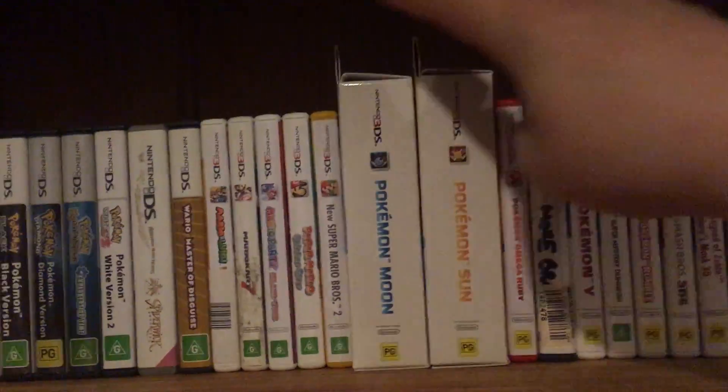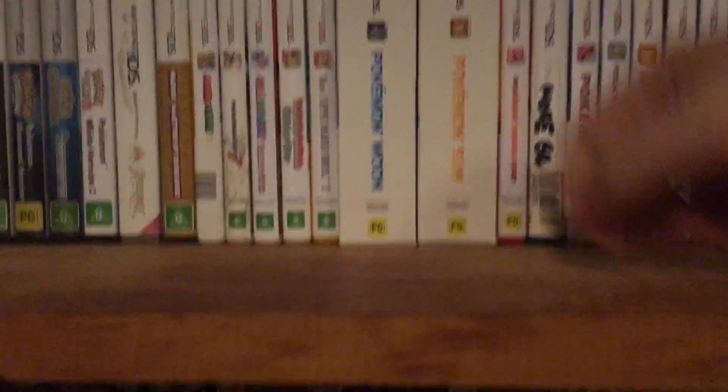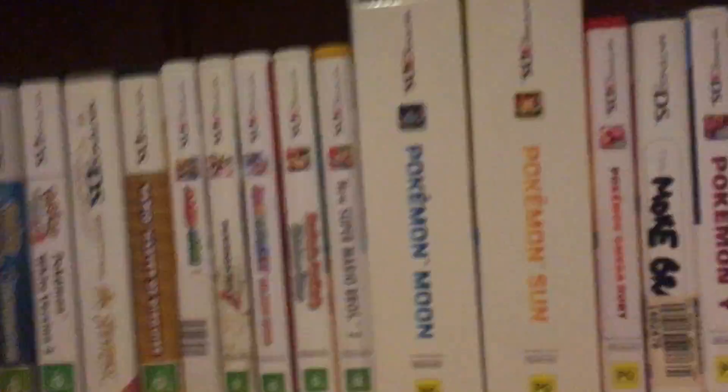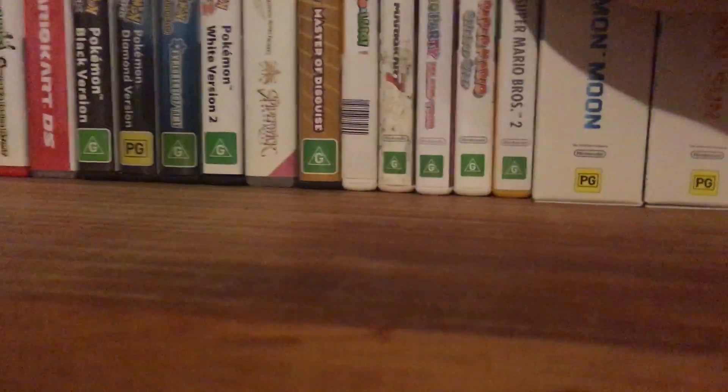There's the DS and there's the 3DS. Here are a couple of glaring things in the 3DS library - yes, the special editions of Pokemon Sun and Moon. In there is a steel case and a regular case, and obviously the little things up here. Sun and Moon - incredibly, probably the second best Pokemon games.